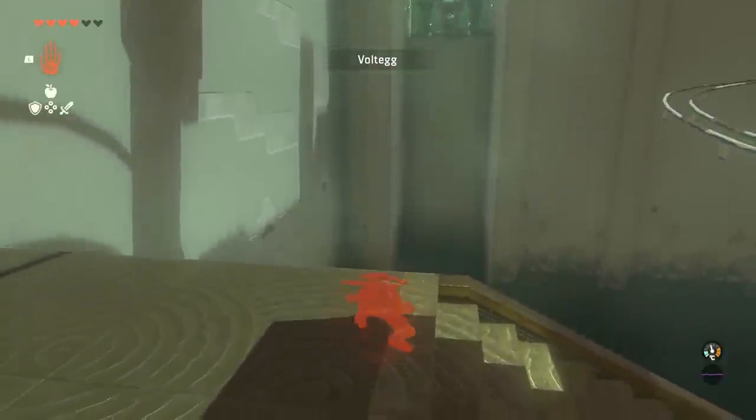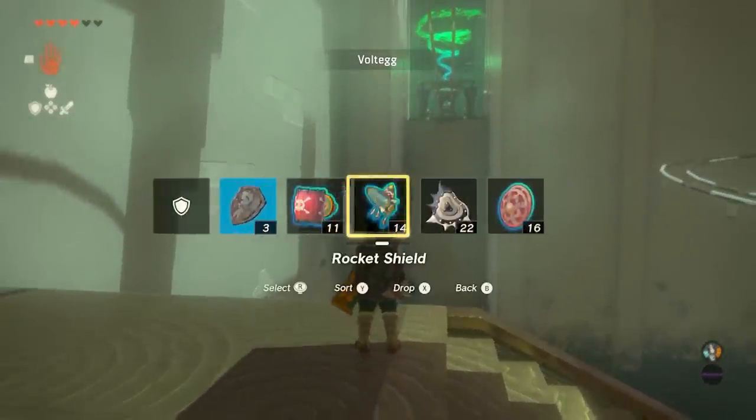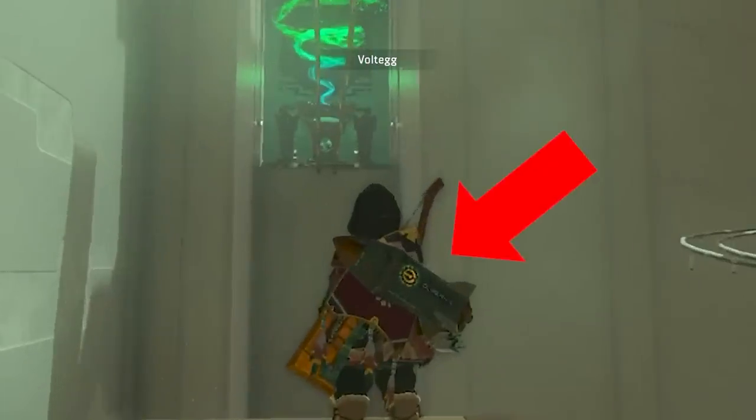Here's one way to cheese this shrine. Equip a shield fused with a rocket, then blast yourself up towards these rails before grinding to victory.